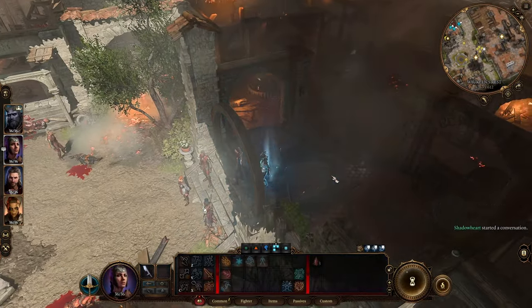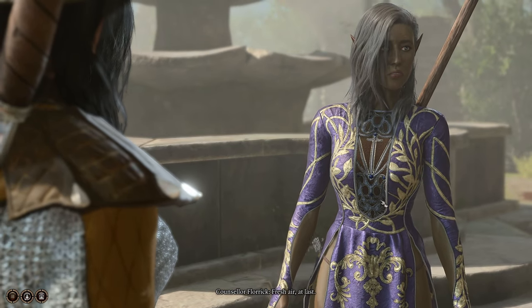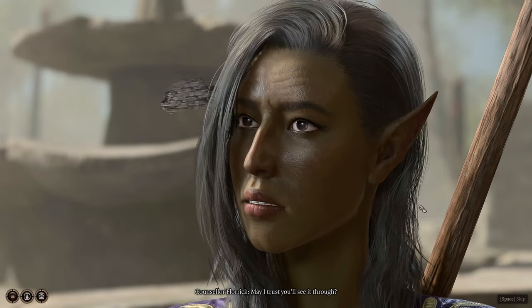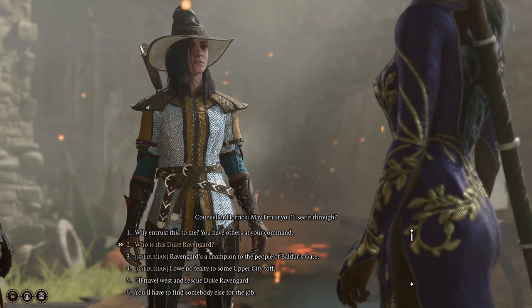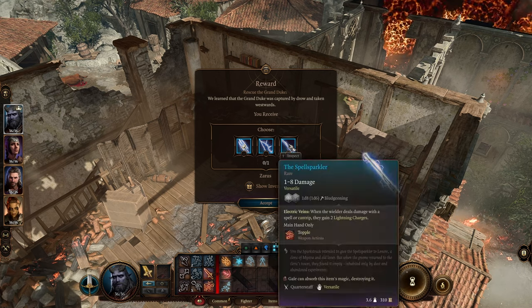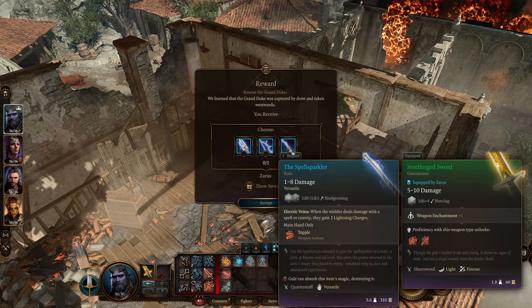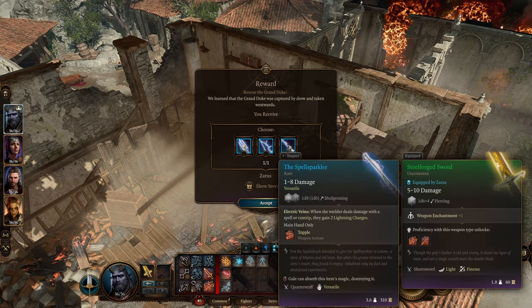Miralith didn't make it. Fresh air. The Duke has been abducted. That's all I needed, I guess. I get one of these before I find the Duke — that's a pretty good deal. That's the Spell Sparkler.